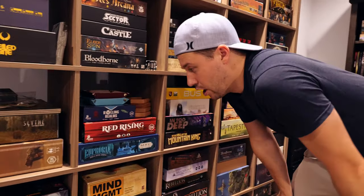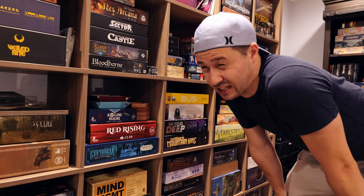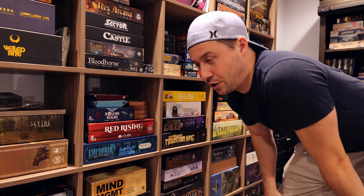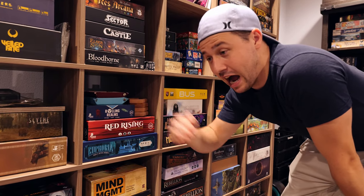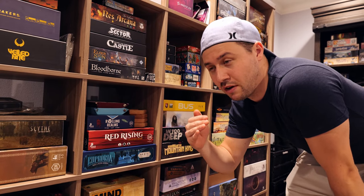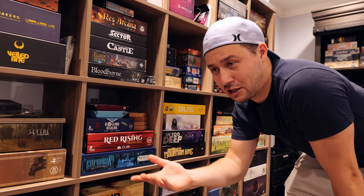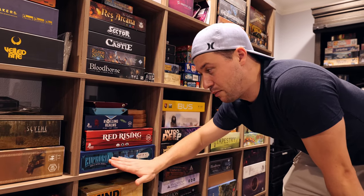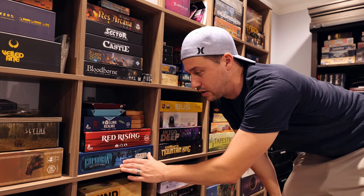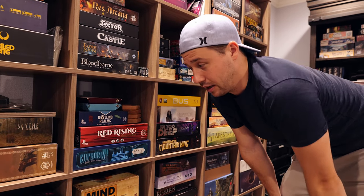Euphoria is the Stonemaier game that everybody sleeps on. It's such a good worker placement — or dice placement — game. Thematically it's fantastic: you never want your workers to be too intelligent, because the higher the dice value, the more they realize they're in a dystopia and might leave. The thematic and mechanical integration is awesome. I have the Ignorance is Bliss expansion inside as well. It's a really good game and I don't think enough people talk about it.